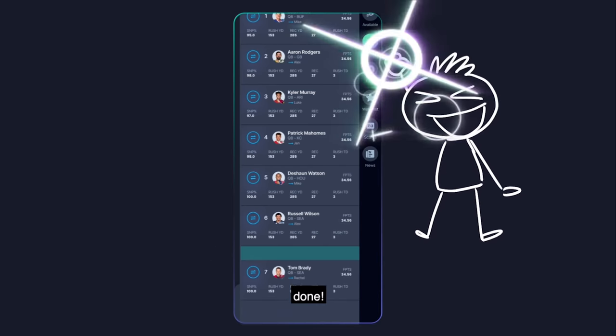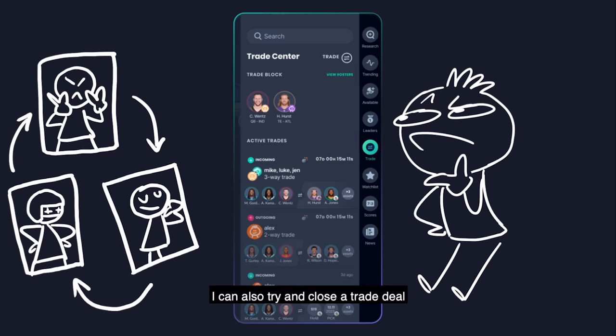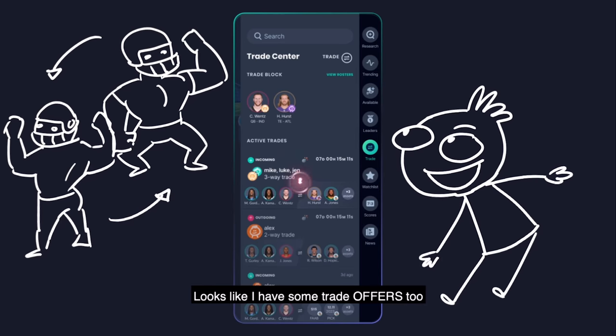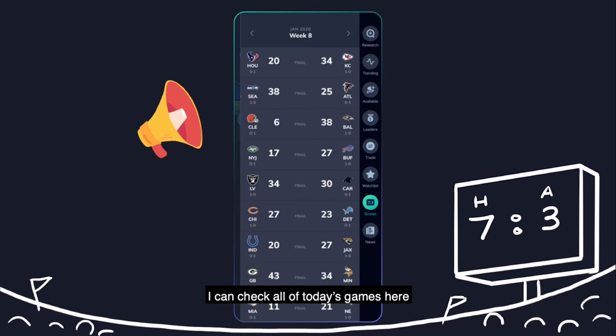Done. I can also try and close a trade deal by viewing who's available on the trade block. Looks like I have some other trade offers too. I can check out the scores for all of today's games here.